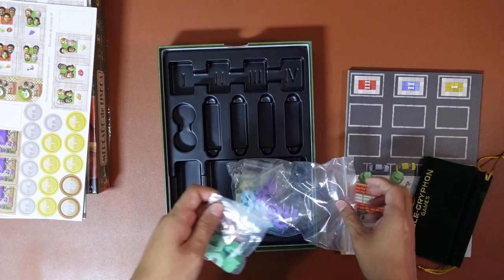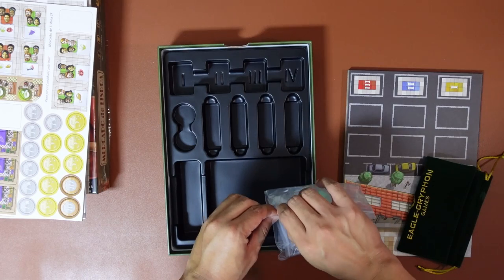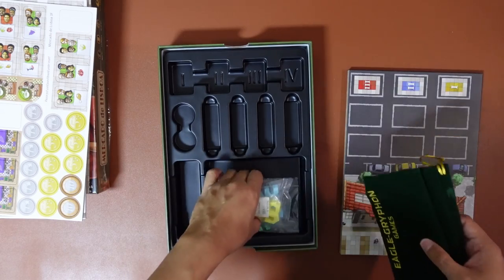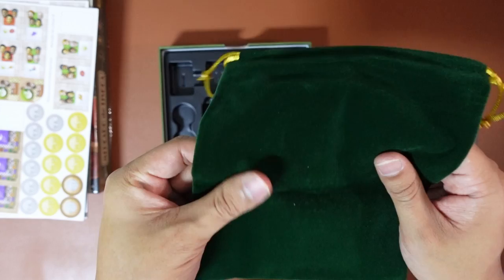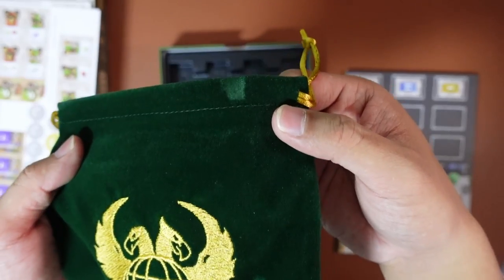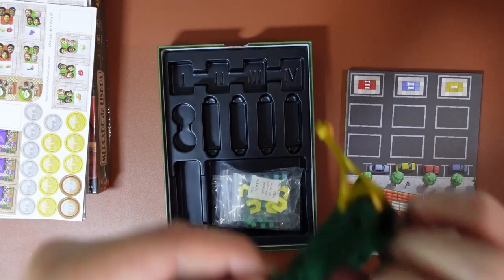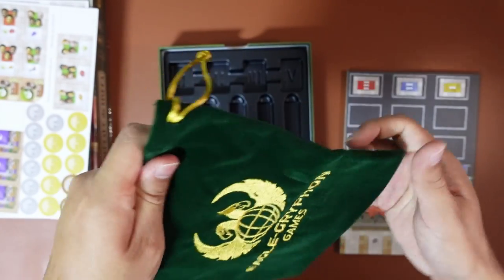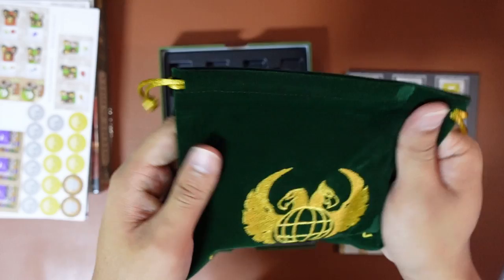And here we have the player board, which I haven't shown you guys yet. And this goes over here - and the other piece goes on top later. Now I'll show you the cloth bag - it's a very nice canvas bag. It's a bit dented because it was stuck in the box, but that's not permanent. Very nice cloth - it's the same style as the Gallerist bag. I really like how the green and gold stands out. Not too sure what it's for yet.